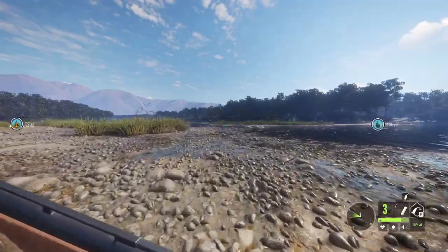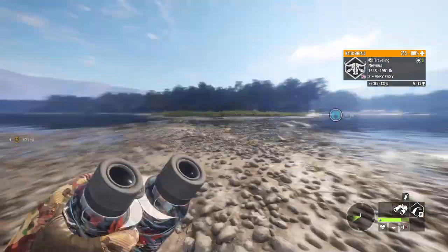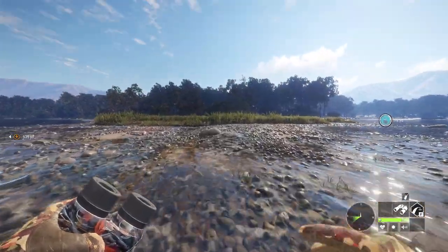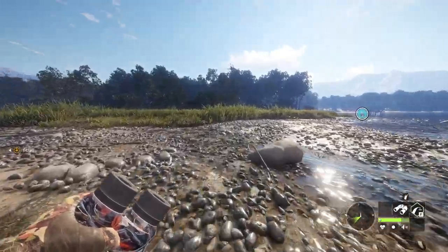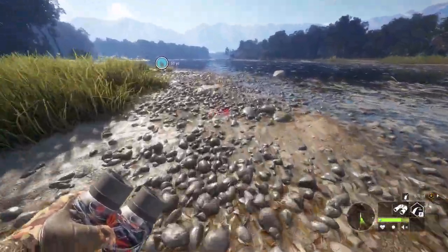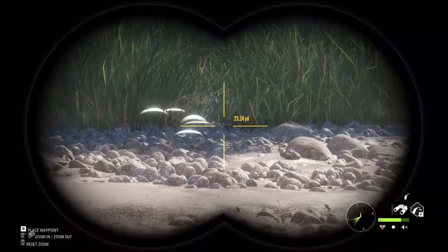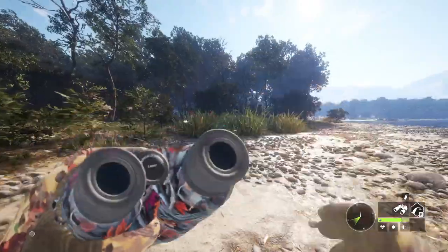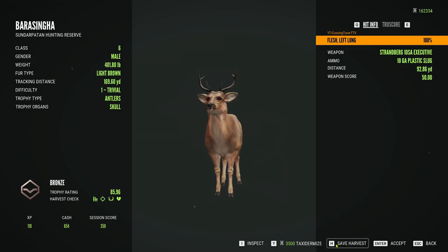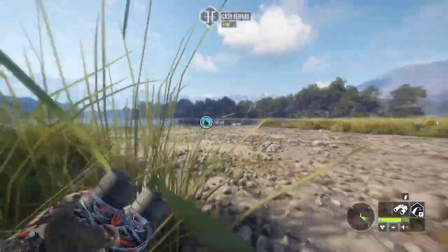Normally an animal will flee back the same direction it came from if it got scared — most of the time — but that one did not do that. I'm actually going to taxidermy this level one because I think that's pretty cool. I haven't seen a level one swamp deer yet, and a lot of people won't see that as a trophy, but I like the level ones — it makes them different.